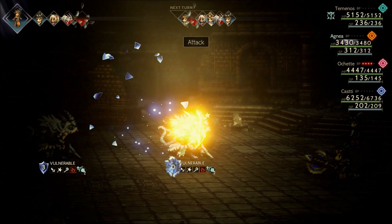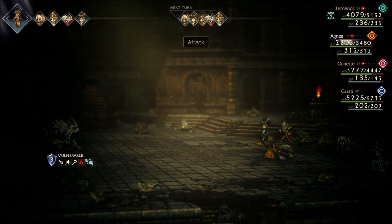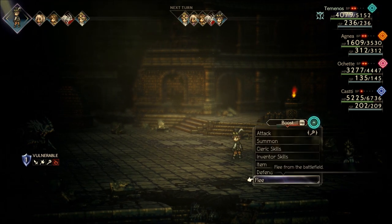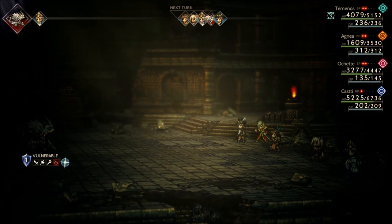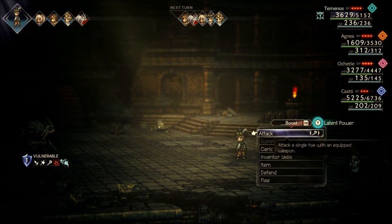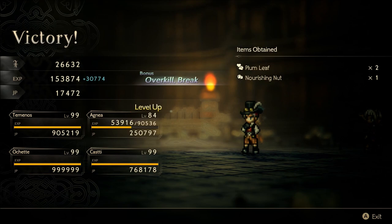The drop rate on nuts is apparently like 5% on these things, so it's terrible. Elrond did times 100 on the very last summon this time. Mostly it's just: get the enemies down, stall until Elrond is done, and if you get the EXP buff, great — if not, try again. The result here is about 153,000 experience, and we also got a nursing nut. I was really hoping this one would be better since there are so many enemies, but they just aren't worth that much individually.